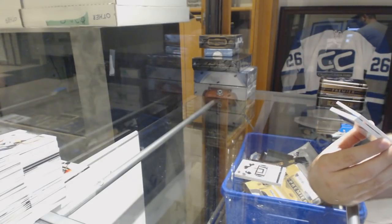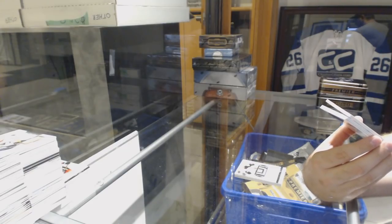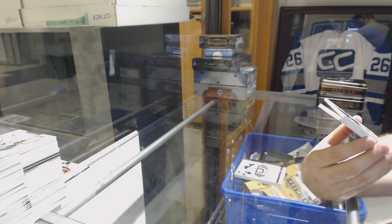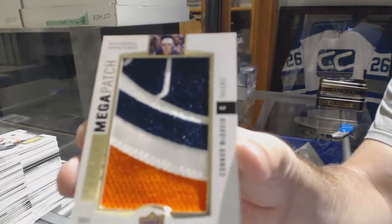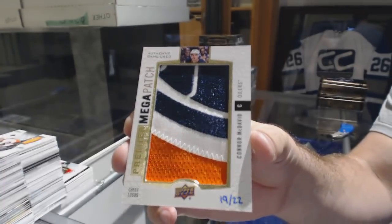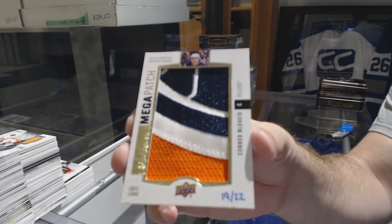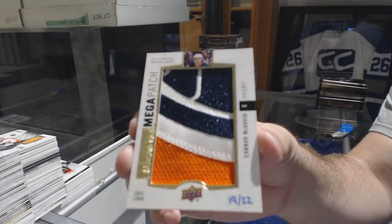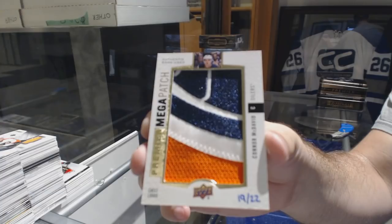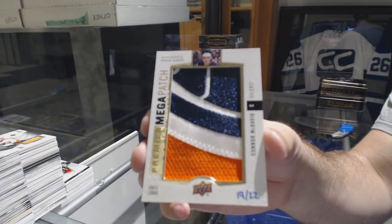Number 222, Mega Patch Chest Logos for the Edmonton Oilers, Connor McDavid. Number 222, Connor McDavid — bam, baby! Congrats, Oilers.